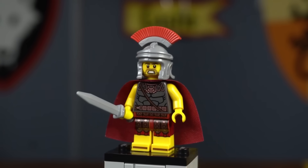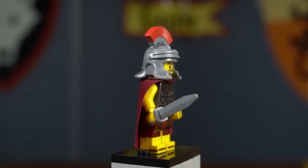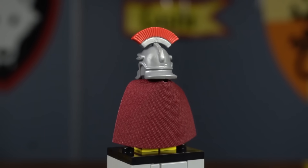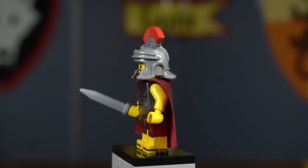You can even almost do a tortoise formation with them. You can also get a Roman officer. The Roman Commander came in series 10 and mentions the Roman Soldier in his bio. With his large red plume on a flat silver imperial Gallic helmet, he represents a centurion rank or above. He has a dark red cape and carries a gladius sword. If you had a bunch of Roman soldiers, he would look perfect for leading them into battle.